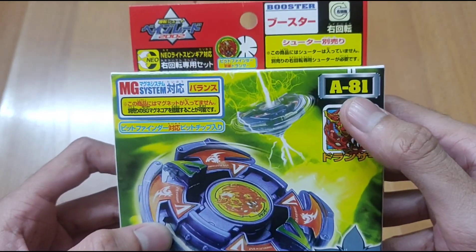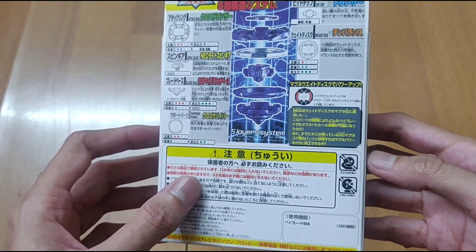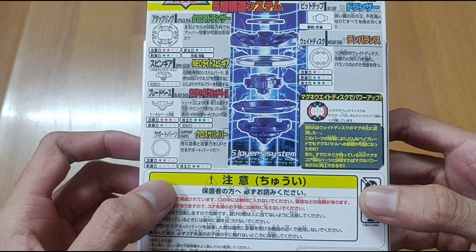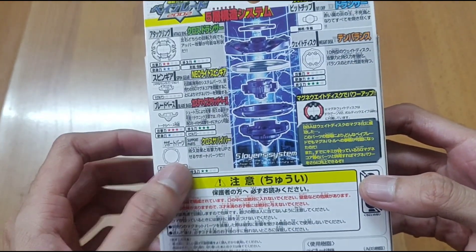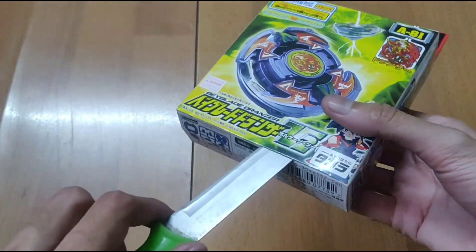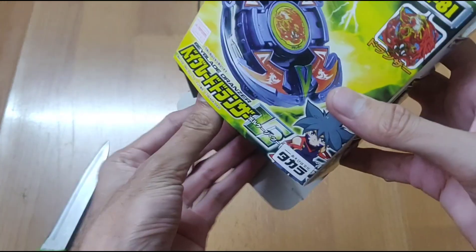This is the bit beast, A81. This Beyblade is from Takara Tomy and the condition of the box is really good, which is very rare. This is actually the Beyblade from where you can have the final drive system - this is essentially the origin of the final drive. Once we get through the box I'll show you what I'm talking about, so be sure to check out the entire video properly because it has lots of details about the final drive system.